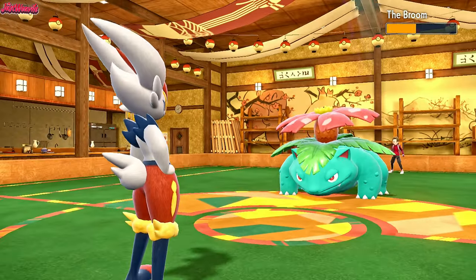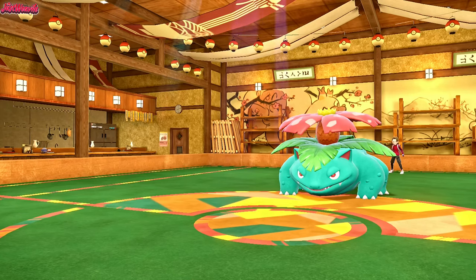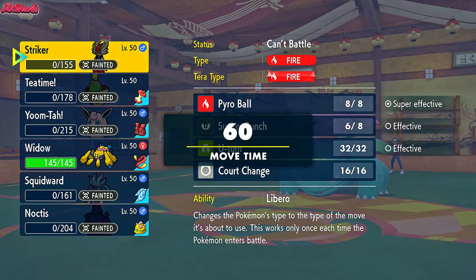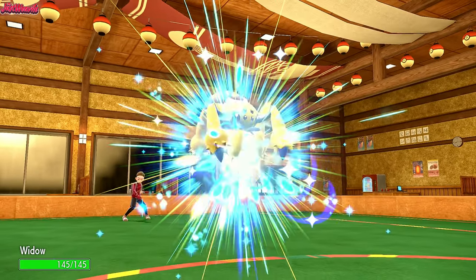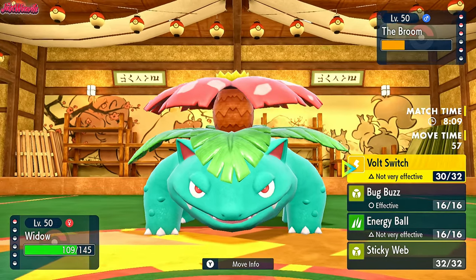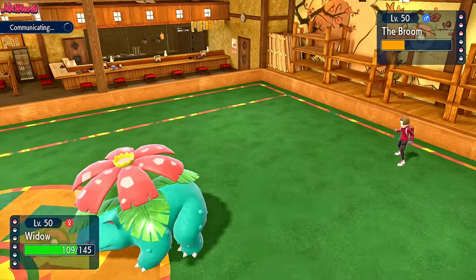We're going to get some Stealth Rock damage. The best thing I can do is go for a Sucker Punch, turning into Dark type, and whack them in the face. It does over half, which is great. They go for a Sludge Bomb taking out Cinderace - no problem. The Harsh Sunlight does fade, which is fantastic. We go Galvantula here all the time. Galvantula comes in - we do get some Stealth Rock chip. We go for a Bug Buzz or a Volt Switch. I'm leaning towards Bug Buzz. I think we've lost this game anyway, to be honest, but I'm going to try my best.